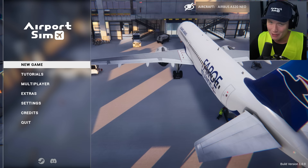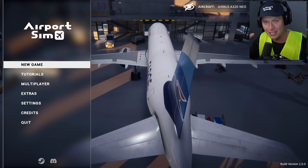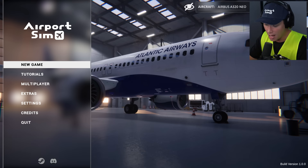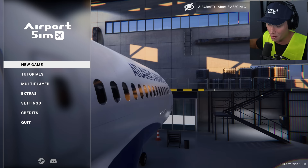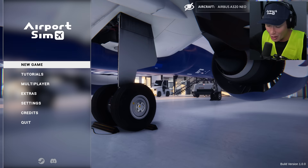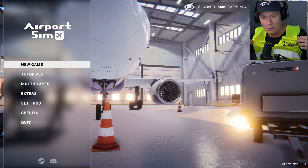What's up guys and welcome to Airport Sim - very excited for this one. This is a ground handling simulator; anything that happens on the ramp is fair game. We're talking about chocking the wheels on the planes, hooking them up to generators, refueling them, dealing with luggage, driving the jet bridges so passengers can get on - all the stuff happening behind the scenes that you don't normally get to see.